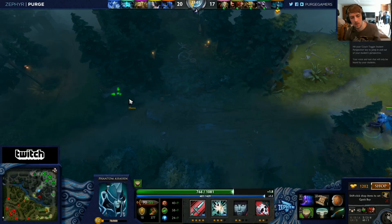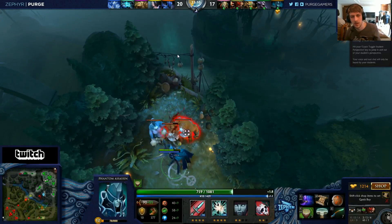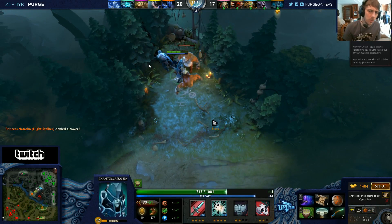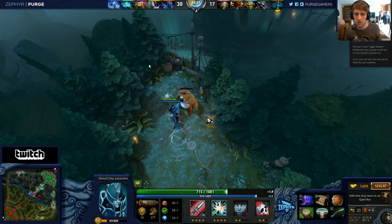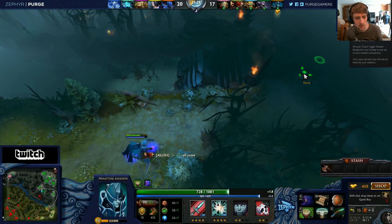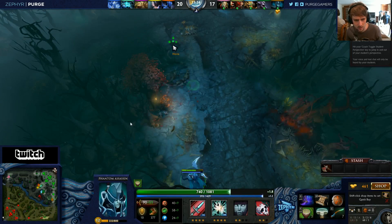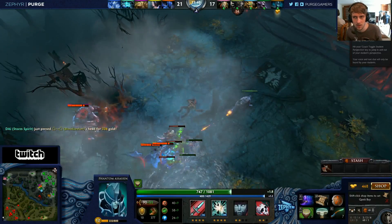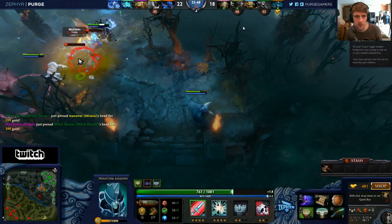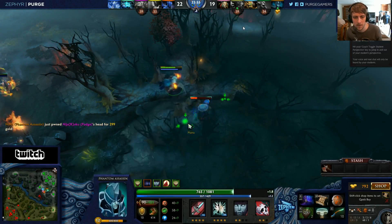Max Blink first for sure. After that we might go Stats — I'm not entirely sure yet. If we're skipping BKB I'd sometimes go Stats instead because your HP is just too low on this hero. The strength gain on PA is pretty bad. You should definitely try to show up mid if a fight starts. Look at the map first — you can't just walk in. Go punch, go punch — kill that guy.